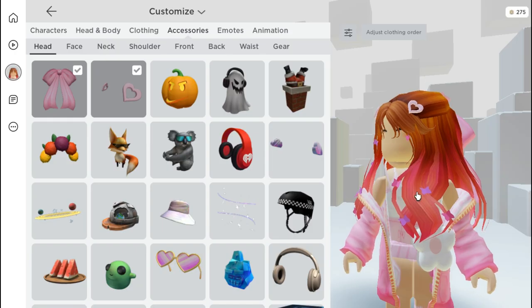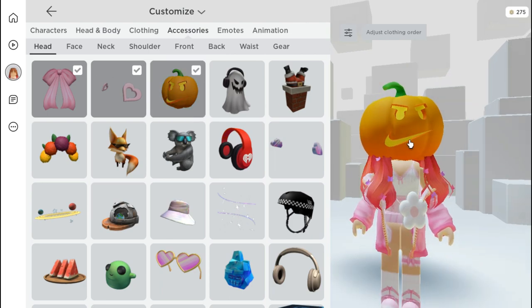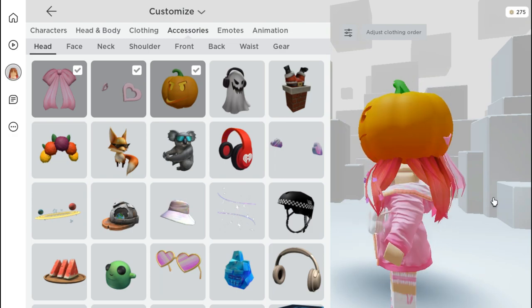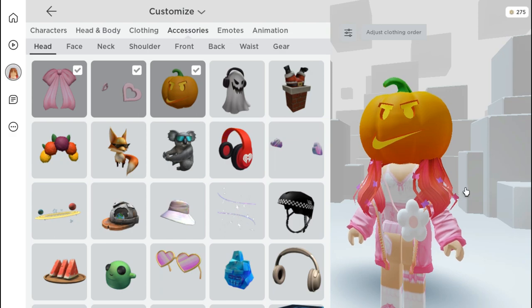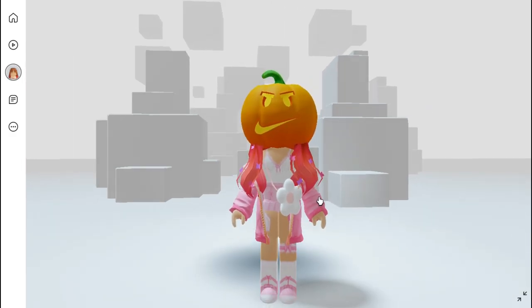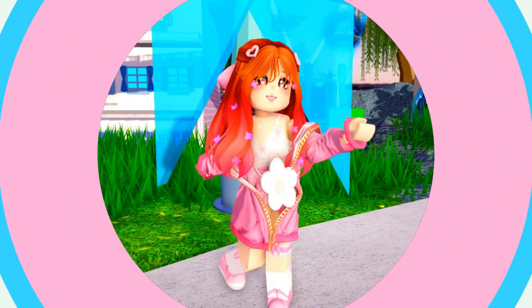We're now in the dress-up section. The item is in the head accessory section — it's a pumpkin head with the Nike logo. I think it's pretty cool for Halloween. Let me know in the comments what you think. You can make some amazing pumpkin outfits with it if you find some pumpkin-themed outfits.